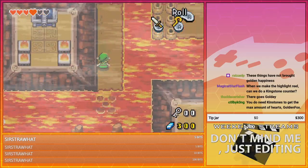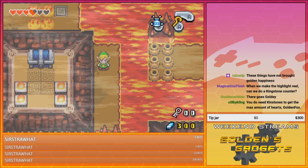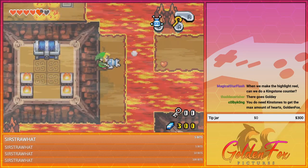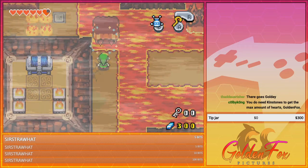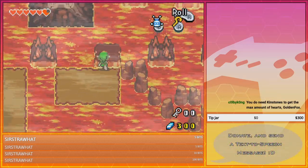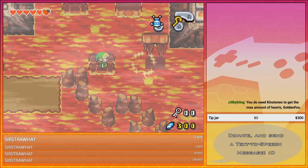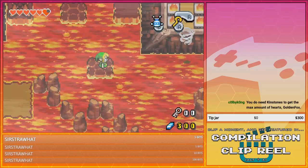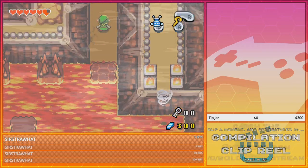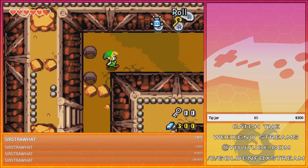Hurry up, hurry up! Colby, yes, you do need kin stones in order to get some of the hearts. That doesn't make them any less annoying. It's like, oh, you have to find these specific kin stones and fuse them with other people's kin stones. But what if I don't want to deal with anybody's kin stones? That's the one drawback I hear about this game relentlessly — the kin stone system.